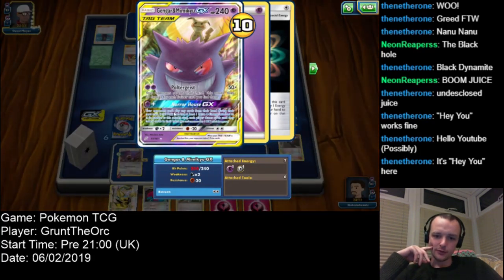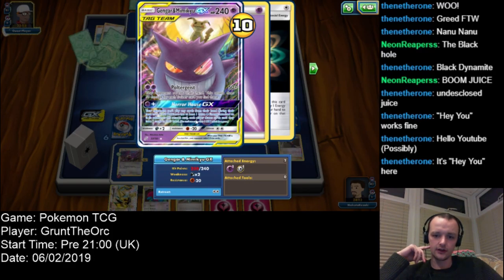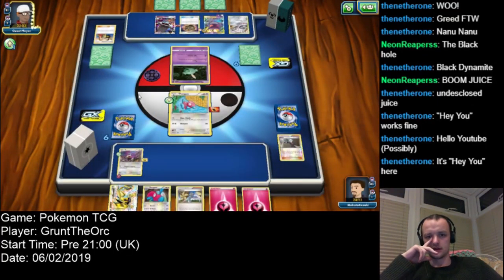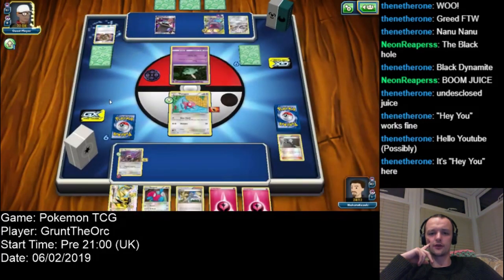What's the GX move? Your opponent can't play any cards from their hand during the next turn, if this Pokémon has at least one extra energy attached to it in addition to this attack cost. Each player draws cards until they have seven in their hands. I am uncertain of what's going on here.